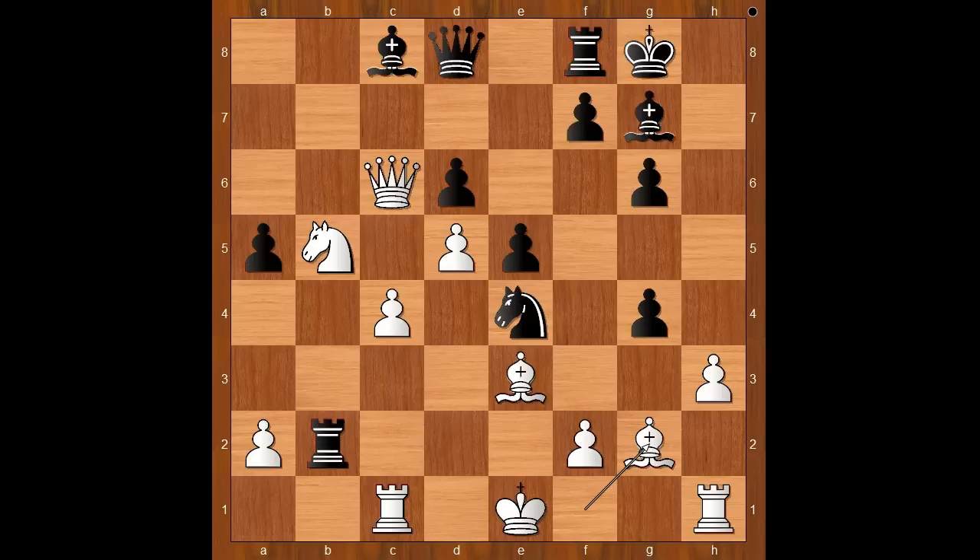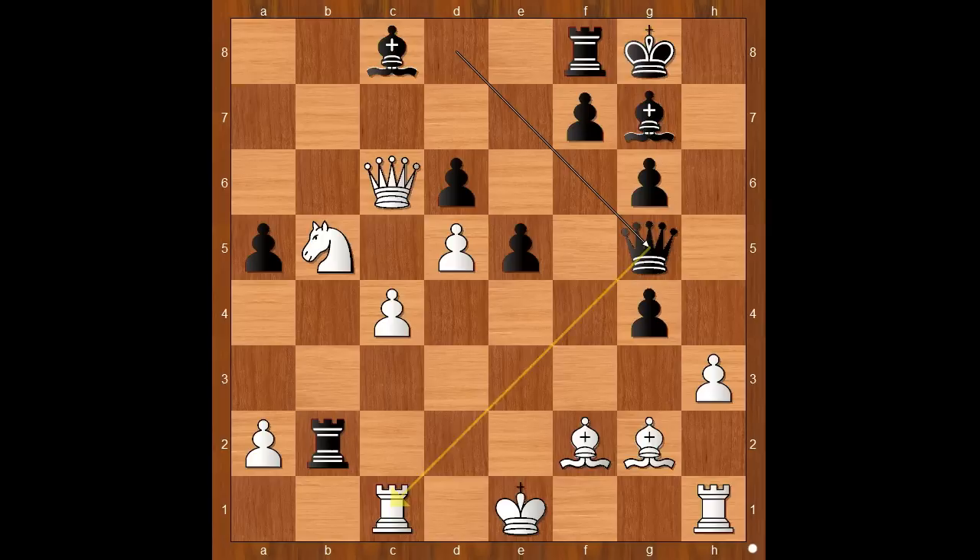The knight takes on f2! What a move — what is this doing? Let's see. Bishop takes on f2. What is the follow-up? Believe it or not, black played f2, and the move is queen to g5. White resigned. Kirill Shubin, playing with the white pieces, resigned.